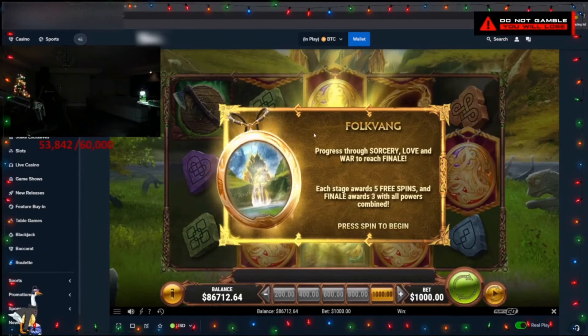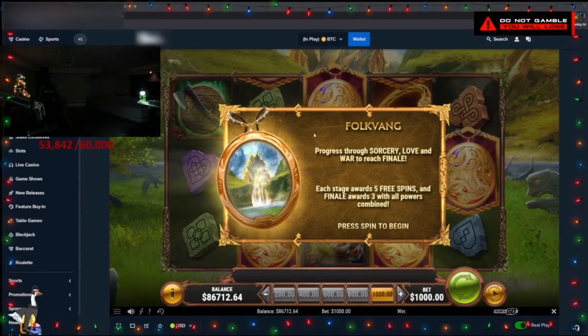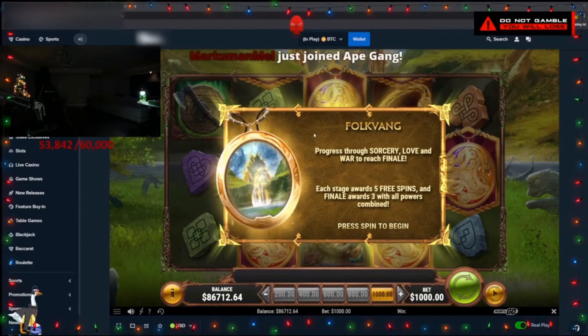Then you get five more spins collecting for a multiplier all the way up to 20x. Then you get three spins at the end where it upgrades all the premiums, drops in all the wilds, and you have the multiplier. It's all about collecting those scatters — the more scatters you collect, the more insane the last three spins are going to be. It can pop off. Just getting three scatters only gives you one feature and six spins, but with four you get 15 collecting spins and then the three final spins. Max is 5,000x.